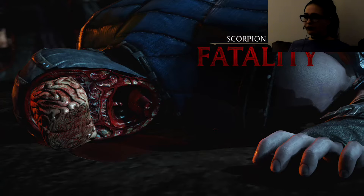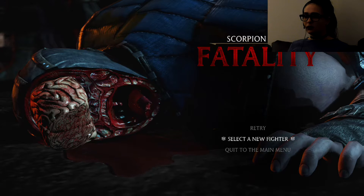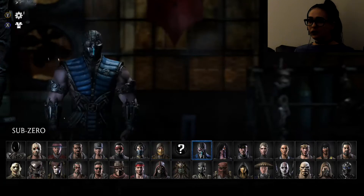That's fatality number one. Alright, so let's go to select new character. Now let's choose a different character, an original character, which would be Sub-Zero.